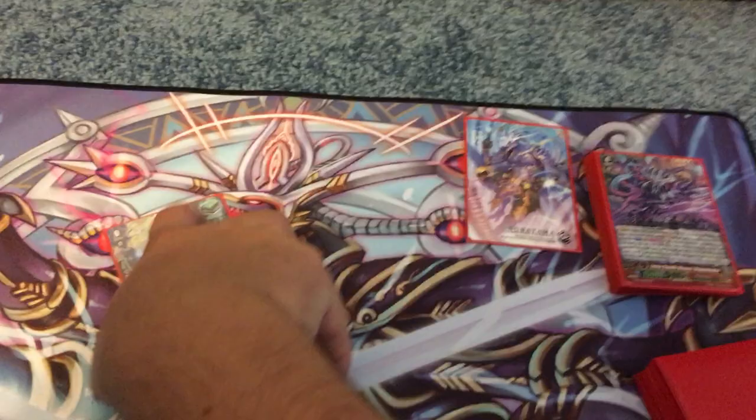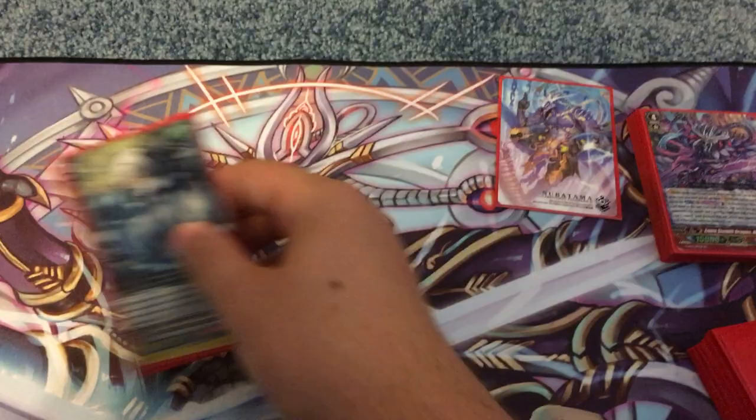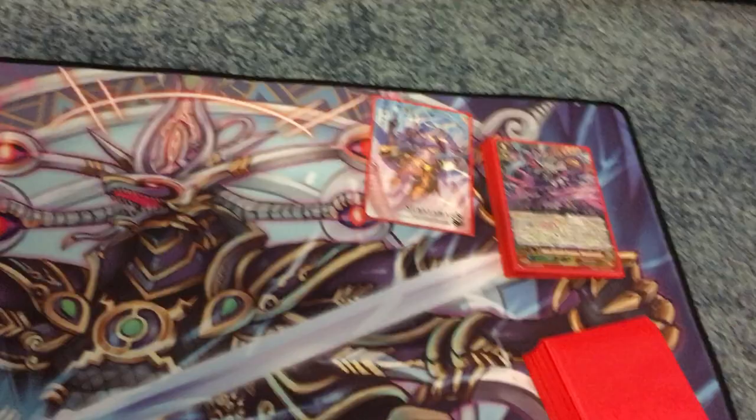We have our Kobayashi's Dragon Maid trigger, also known as our new heal trigger in Stealth Fiend Quisada Basada. We needed these heal triggers so bad because counter charge and soul charge is just so important in this deck, so I'm super happy we got these.